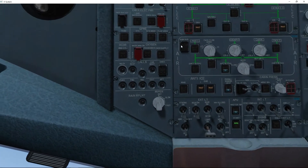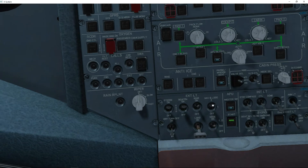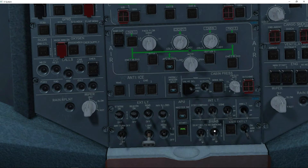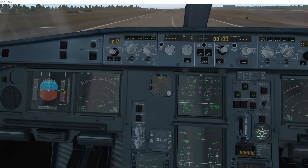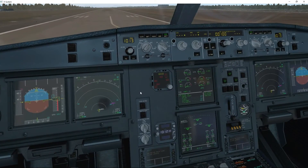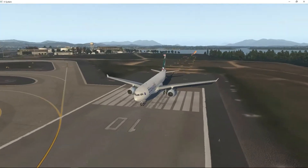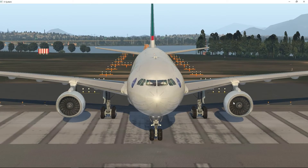Now we talked about the lights before — while we're waiting we might as well turn some on. We'll put on the strobe, the beacon, the wing light, the logo light, and the nose light. We'll put a no-smoking sign on and a seatbelt sign on. Going back down, everything is starting to light up and be initialized — all of our LCDs are operational. We jump outside the plane to check: we can see engine one spinning and engine two spinning.